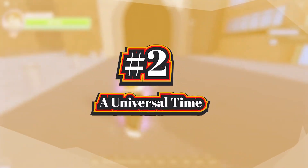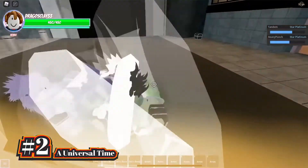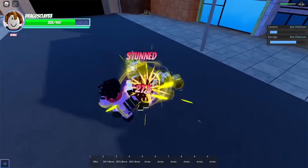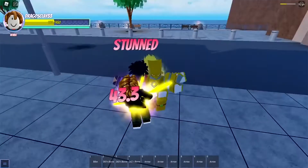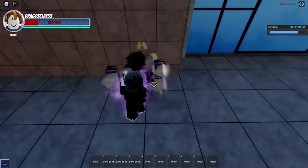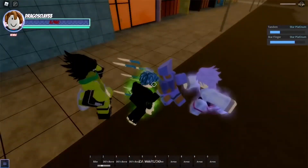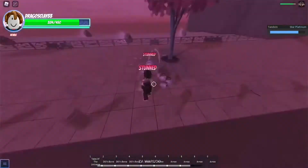Next up at number 2, we have A Universal Time. This action-adventure game is inspired by a wide range of widely watched television programs, video games, and anime — with JoJo's Bizarre Adventure undoubtedly being one of its main influences. This game is outstanding not only because of its fluid mechanics, but also because it offers a huge variety of characters and stands that you can acquire. Ben 10 is one example of a character from another universe that you can use, so there is clearly a lot more to this game than just JoJo characters. However, it kind of breaks the immersion if you're planning on role-playing, but in general this game is like a fun sandbox where you can engage in player combat or role-play.